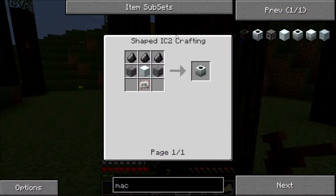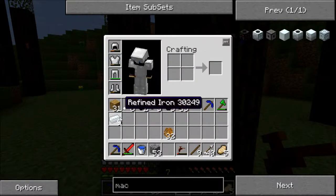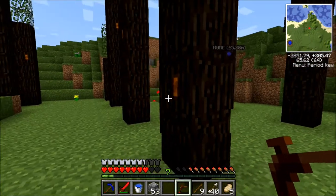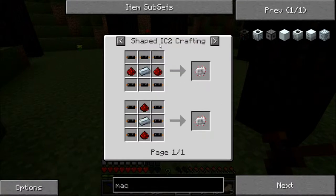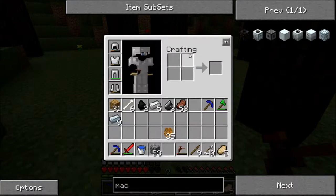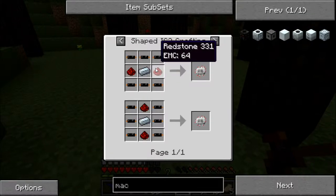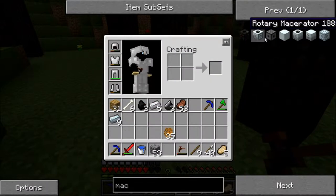For a macerator we need 3 flint which we've got, and a machine block. Now that requires refined iron. You get refined iron by smelting iron again in the furnace and it gives you refined iron. But the main thing that we need to get is an electronic circuit. For one of these you need copper cable which you need rubber for, and copper - that's why we need the sticky resin. When you melt sticky resin you get rubber. We need some redstone which we've got, and refined iron, and then we should be able to make the macerator.